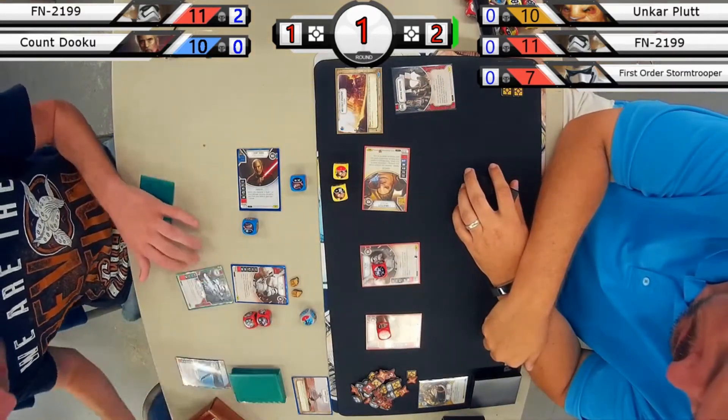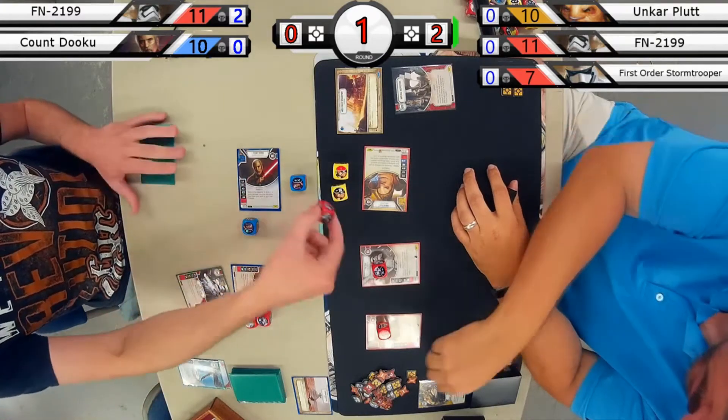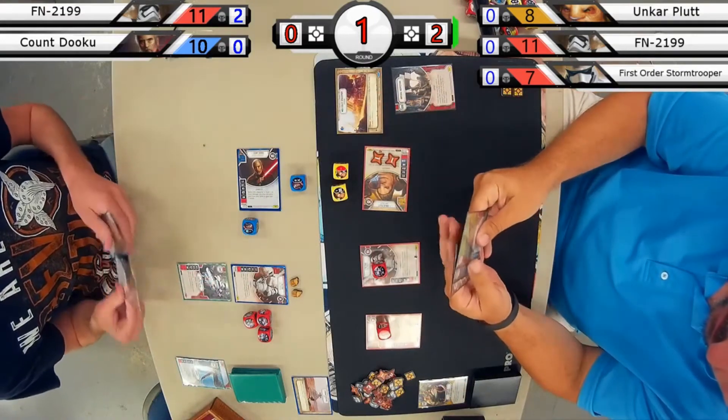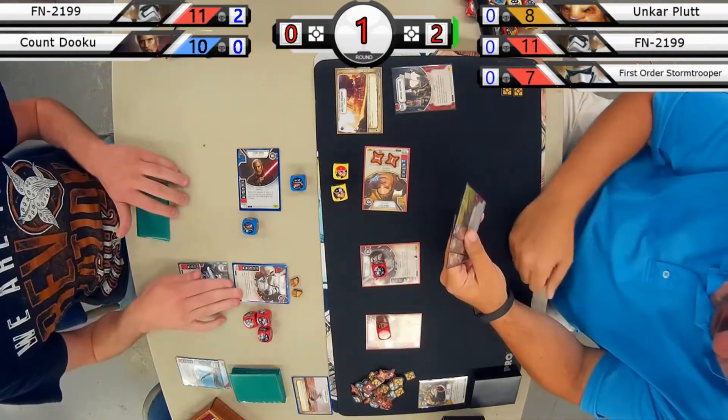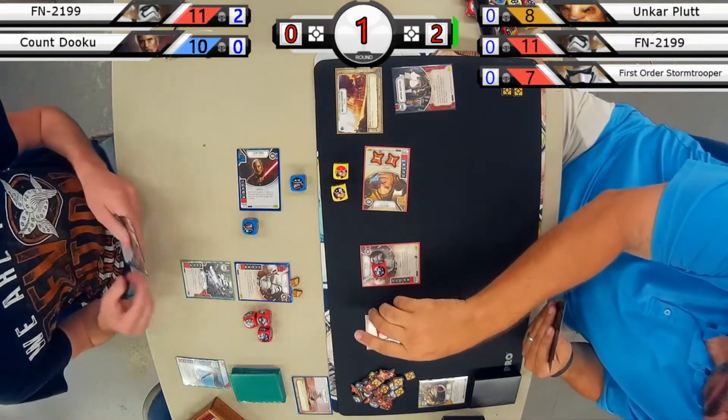Playing a smart game with the extra resource, going ahead and rolling in the riot baton and firing off two damage quickly to Unkar. That's a good move to target Unkar first, because Unkar is going to have that crazy ability to get resources, and you want to get rid of that ability quickly.